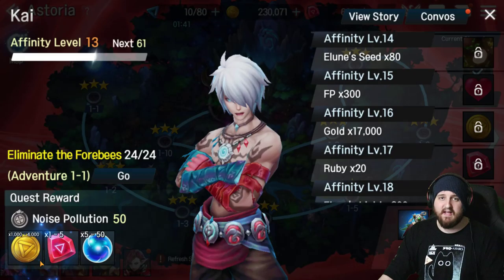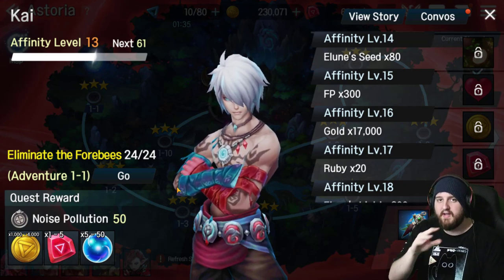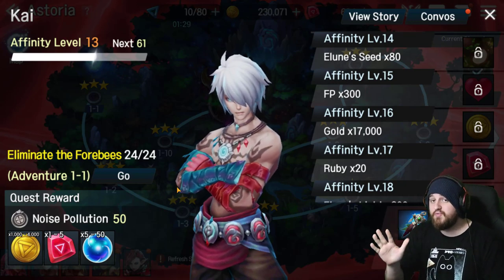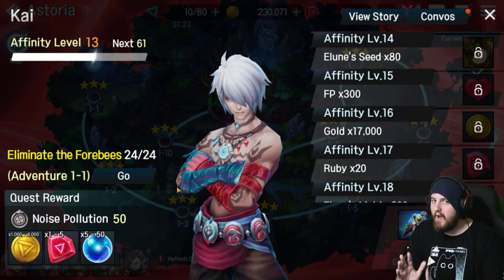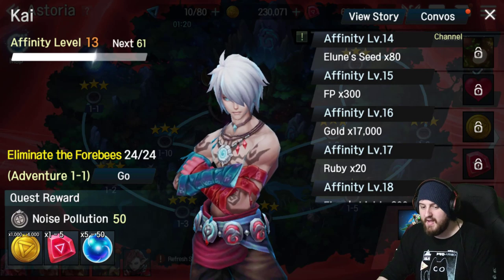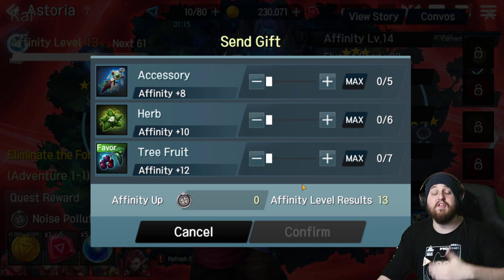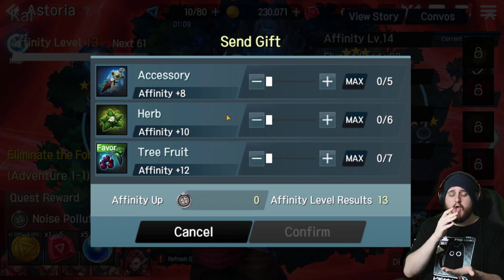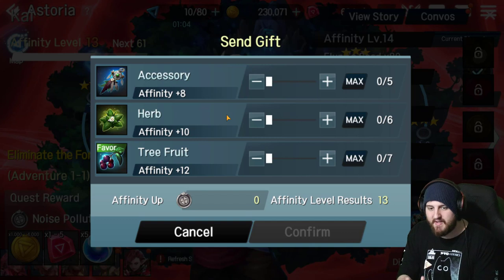So what is the affinity system? The game gives you dailies that you can do. There's going to be three on each map for each section, only on hard. There's going to be three dailies every single day on each one of the maps, and there's going to be five characters to do them for — those characters are chosen at random. However, there is also another option to get affinity, which is to send the characters gifts. This is an infinite system that you can really grind out if you want to.